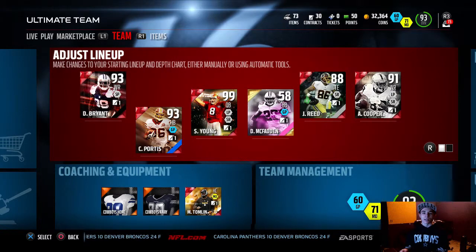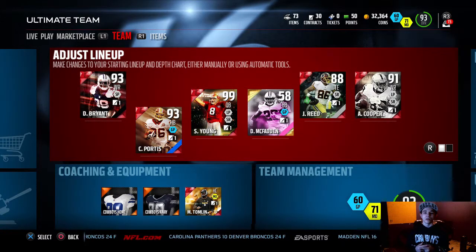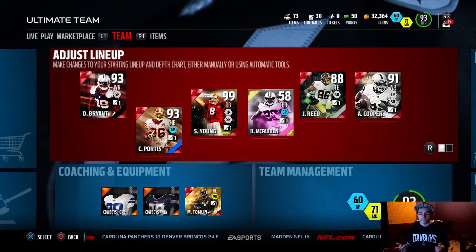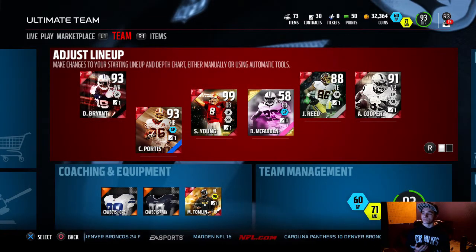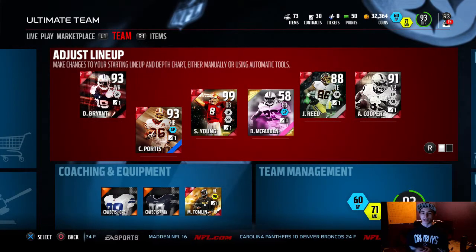Right now I'm trying to grab the gauntlet so I can get that 99 Beast Mode, sell him, and get Emmitt Smith when he comes out. That's why I'm waiting to upgrade my running backs — I'm going to get Emmitt Smith.